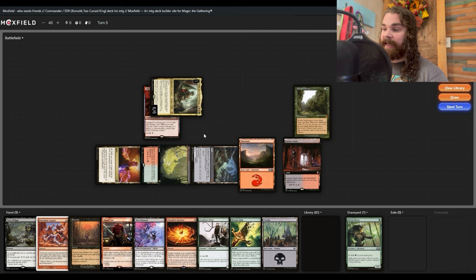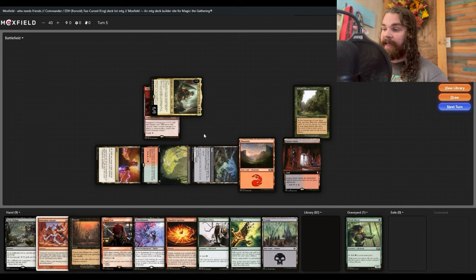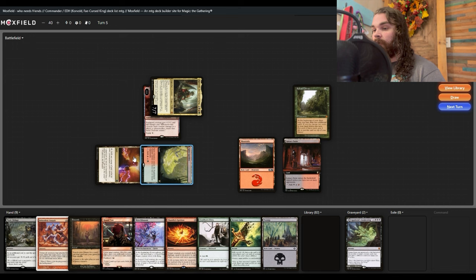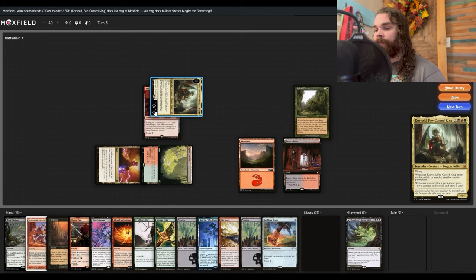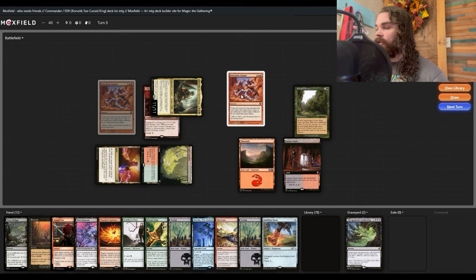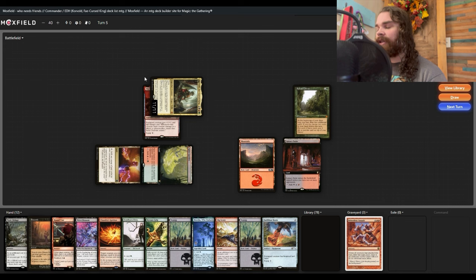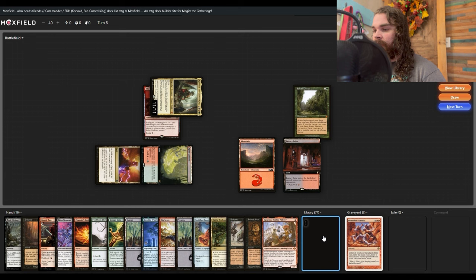We only have four mana, so we slam the Reaver Cleaver. We got a land, so one, two, three, four, five — slam Corvold, sack a land, draw a card. Next turn we equip the Reaver Cleaver and attack. Corvold is a seven-power attacker with the Reaver Cleaver giving plus one, netting us seven treasure tokens. We sack four — one, two, three, four — leaving three tokens. We swing in again: eleven plus three is fourteen treasure tokens.